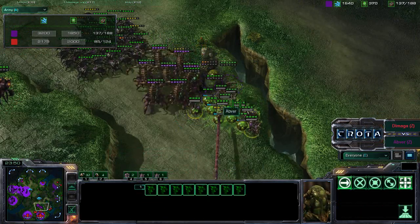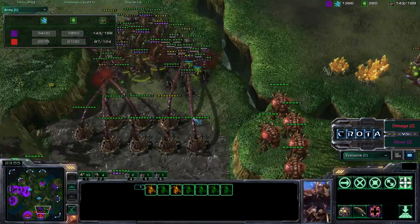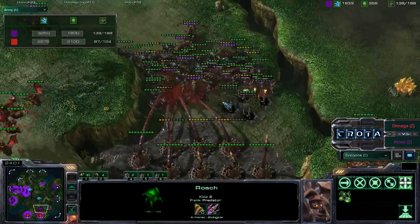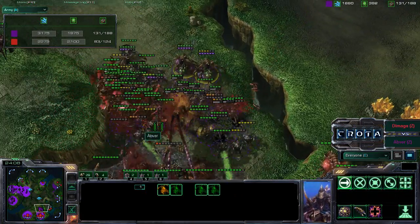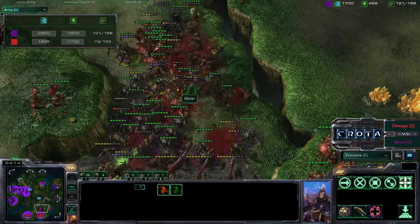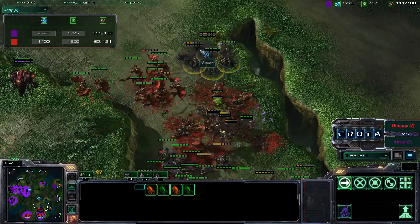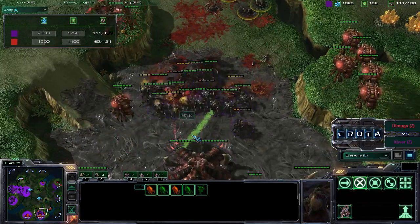Mass Infested Terrans now being spawned over here. We do see that the Spine Crawlers are now trying to make their way. Queens now coming in as well - Queens and Roaches trying to hit this very, very fortified position. Not quite sure why they're trying to rush in here. Now we do see some Transfusion coming off, and now mass Mutalisks in the sky trying to take them down. We do see a lot of Infested Terrans now trying to shoot down more of these Mutalisks. We have 4 Infestors over here. Roaches are able to just barrel through these Spine Crawlers.